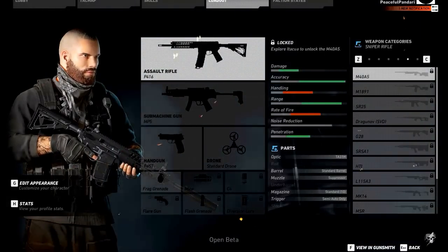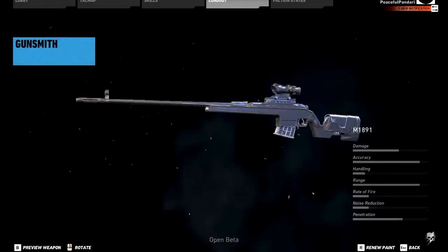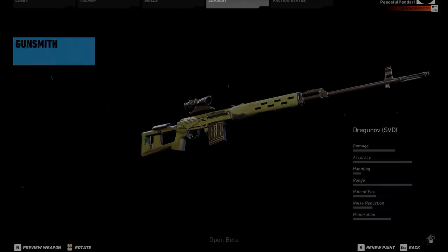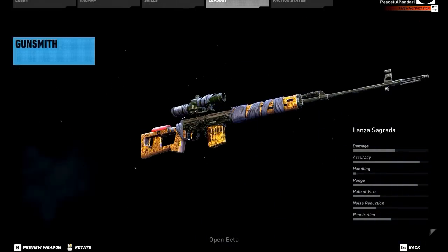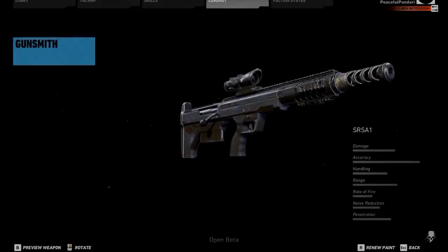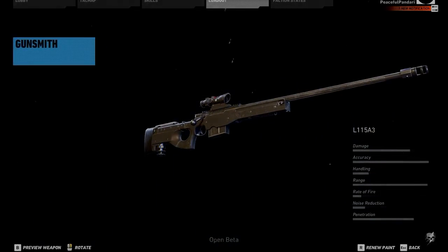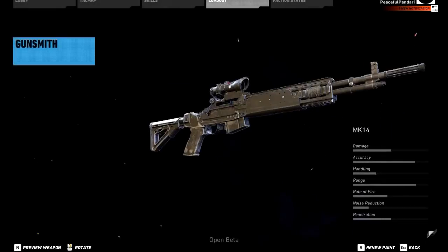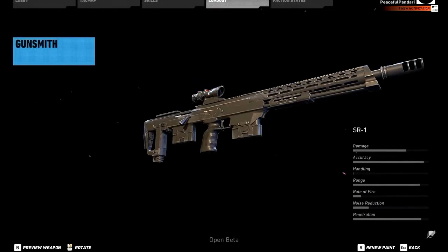The sniper rifles allow you to choose from 14 weapons: the M40A5, the M1891, the SR-25, the Dragunov, the Lanza Sagrada as an exotic variant of the Dragunov, the G28, SRS A1, HTI, L115A3, the Warhawk which is an exotic variant, the Mk14, MSR, SR-1, and the Chikamala which is an exotic variant of the M1891.